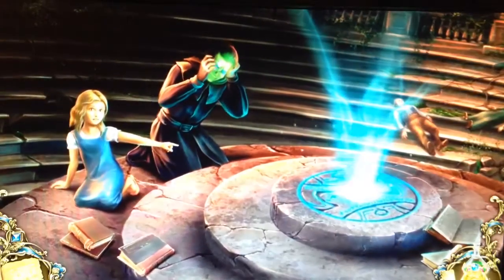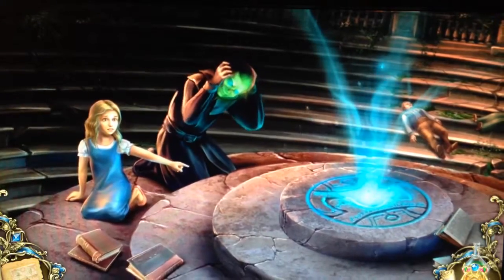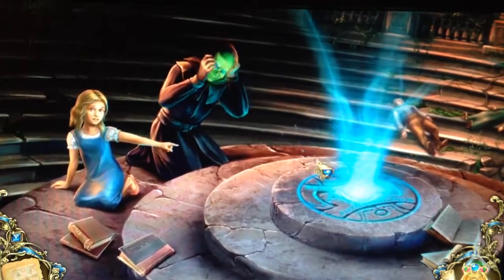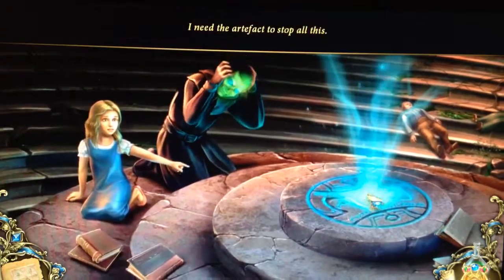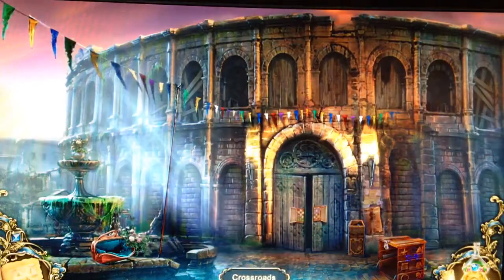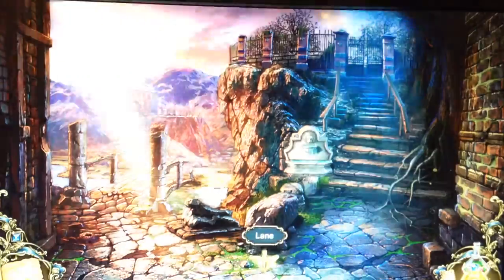Emmett! I don't have everything I need. I need the artifact to stop all this. Hold on you guys, stay safe Annie. Almost said Emily. Hang on you guys. Spring - what was the spring for?